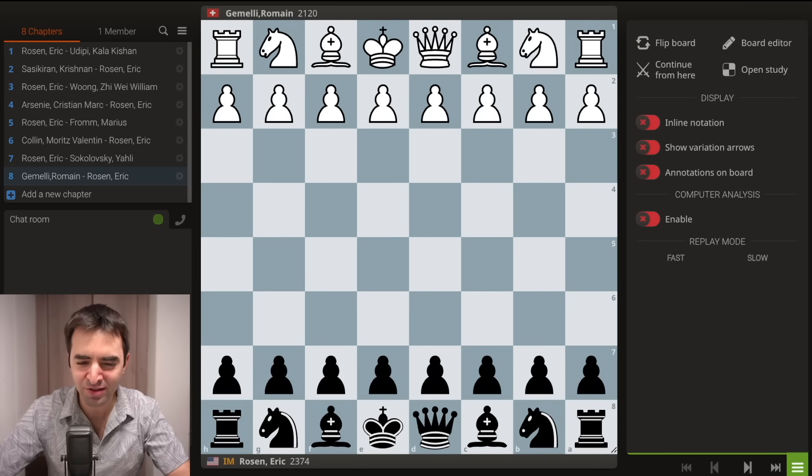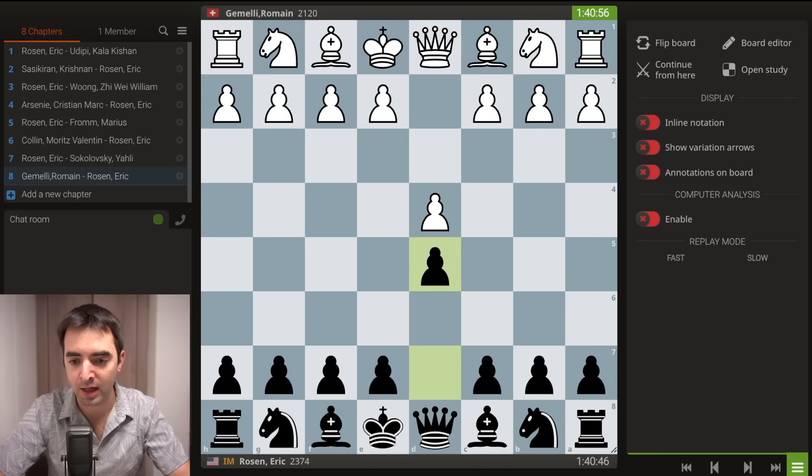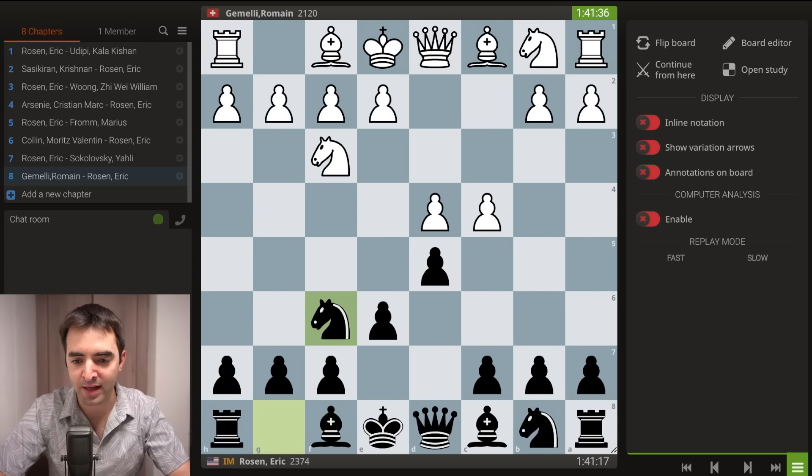I wasn't sure what to expect in the opening because he's been playing a few different things this tournament between Queen's Gambit and Reti. The game started and he played d4, I played d5, and we went into a Queen's Gambit. But in this position he played a different move — pawn to g3.